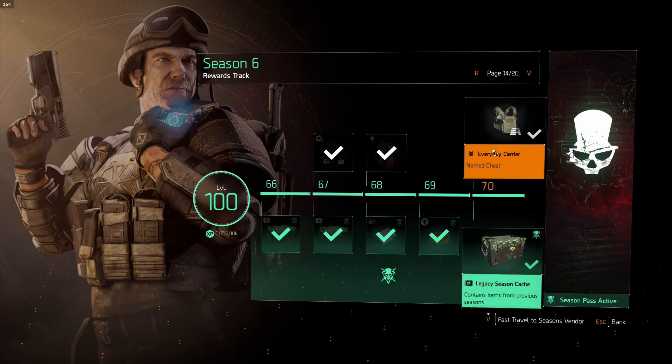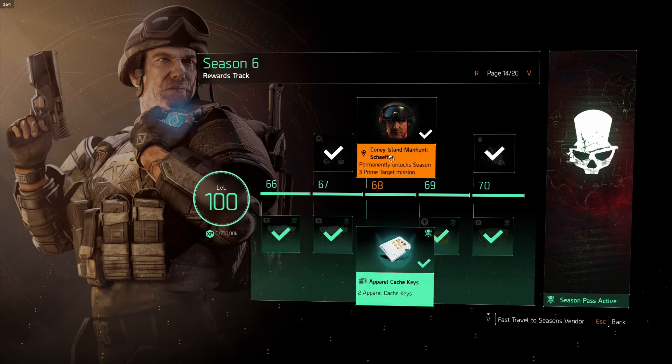The good news is it's the top track, which is the free track, and not the bottom track, which is the paid season pass reward track. As you can see, Coney Island is at 68, White Oak at 63, Roosevelt Island at 58, and Tidal Basin at 53. This is season six, which I think is a replay of season three.